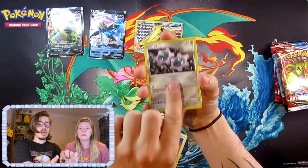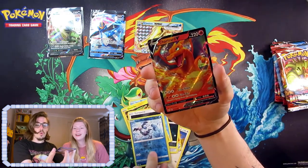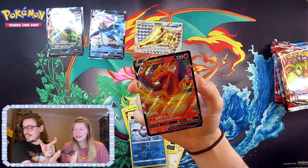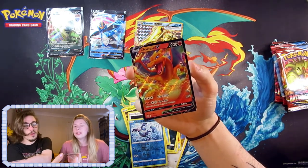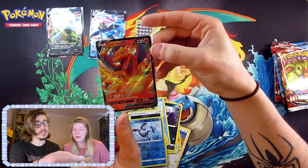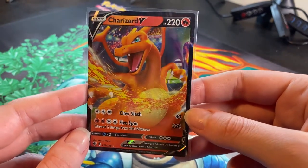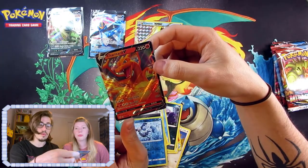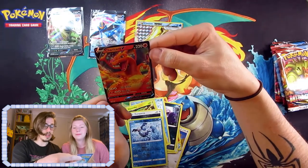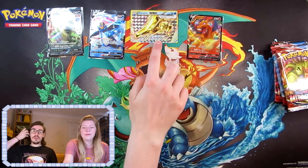Rare Fossil, Fletchinder, Klang, Grimer, Mr. Mime, Electrike, Dunsparce, Mr. Mime — oh, hello! What a nice little surprise with a green back — look at him, it's Charizard! Lovely. I don't know how much that's worth but it's Charizard. Charizard V: three energy gets you 80 damage with Claw Slash, and two fire plus two colorless for Fire Spin — 220 damage, but you have to discard two energy from this Pokémon. It's a Charizard though, it's nice — he looks like he's in a stadium. That's cool.